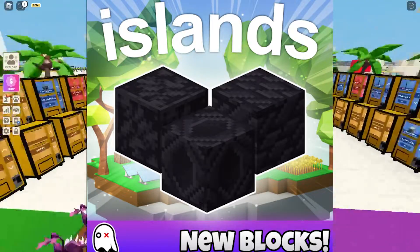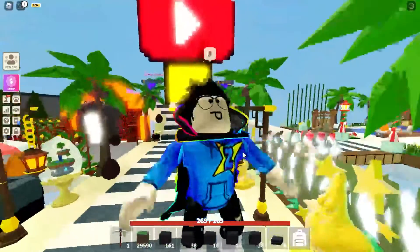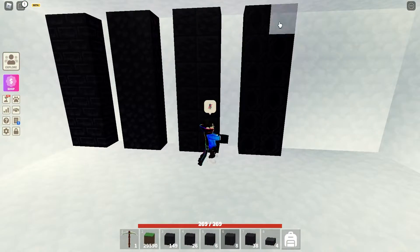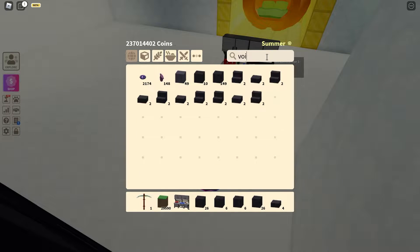There's a new update and in this update we got some new blocks. I got every single block here so let's check out how they look. I will put every single block on this white so these are all the new blocks we got in this update. Now we can see the texture.